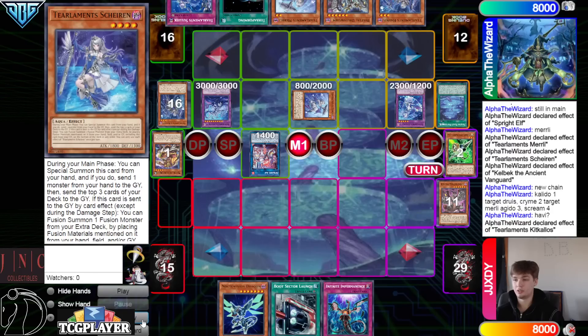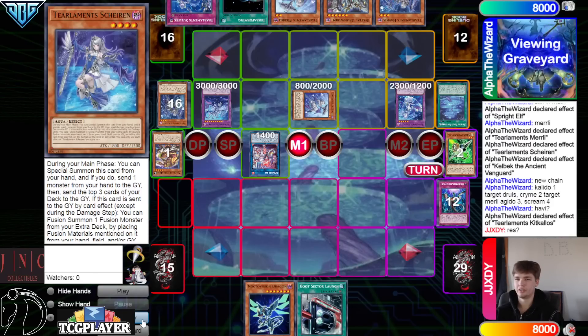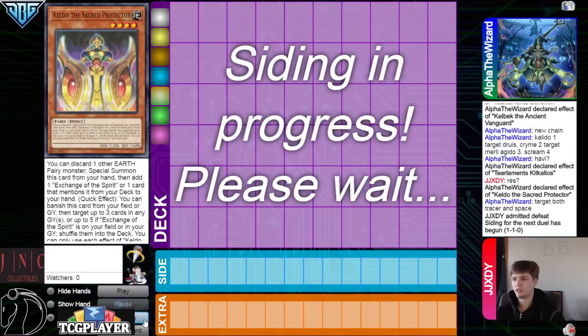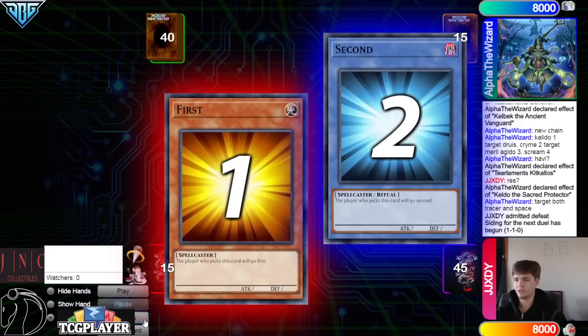Summon Kit, Kit effect. We do Imperm the Kekalos. On resolution, they're going to go Keldo. Shuffle back both Tracer and Chaos Space. They already know what they needed to do. On to game number three.